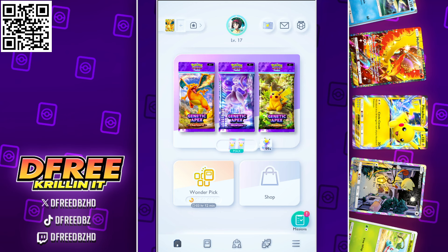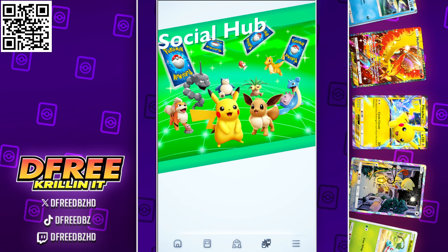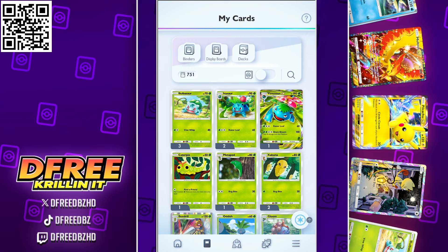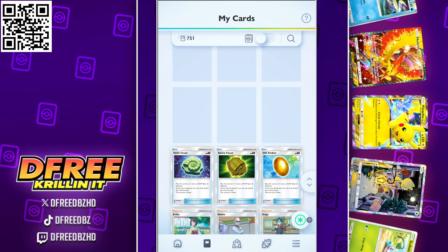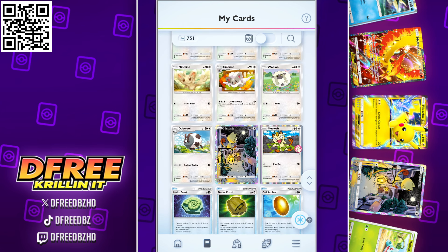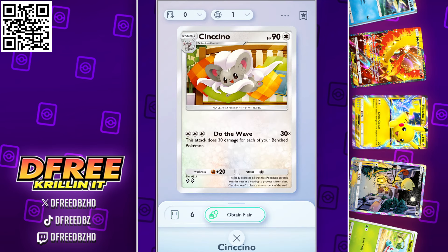Another thing you can do — you may not know this — if you're out there wonder picking and trying to build a collection, you can get those cards and however many duplicates of them, and you can put a flare on those cards and make them shiny. So you can do that with the Meowth or whatever flare you're going to put on these cards.